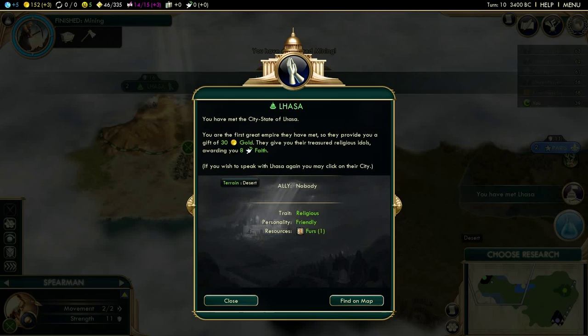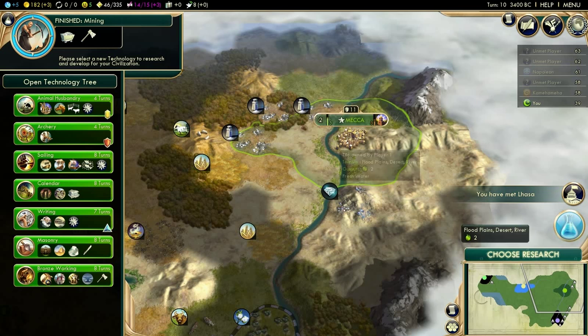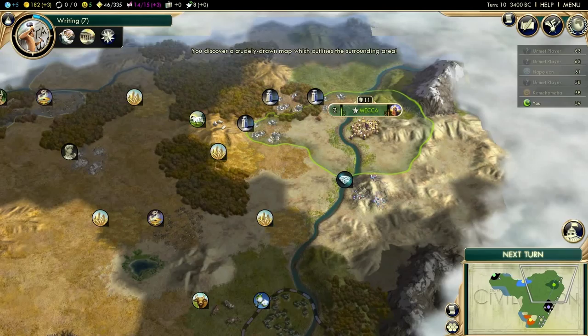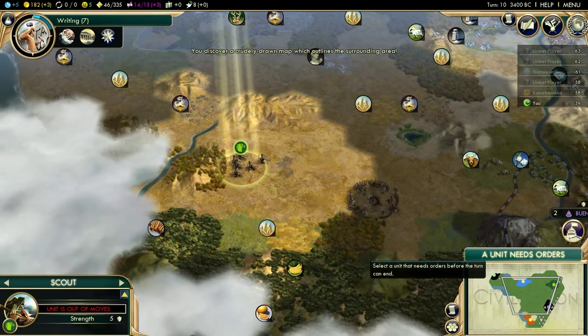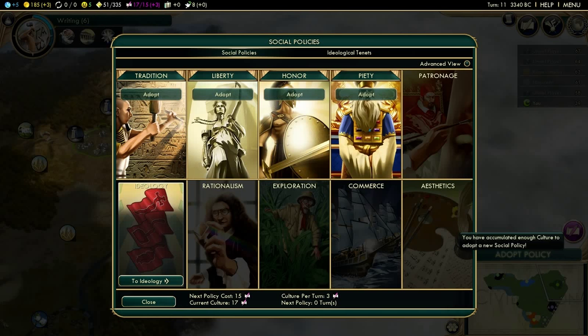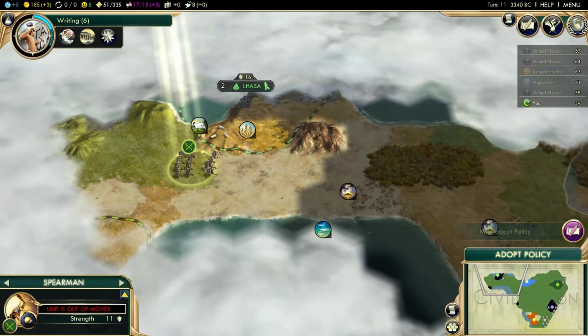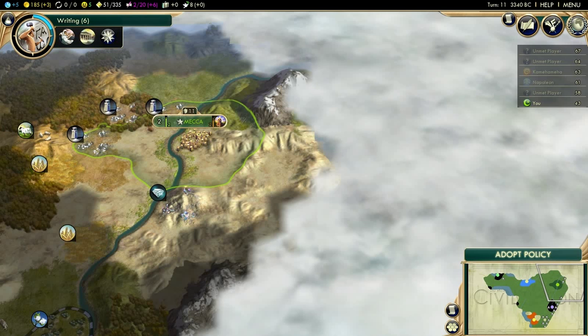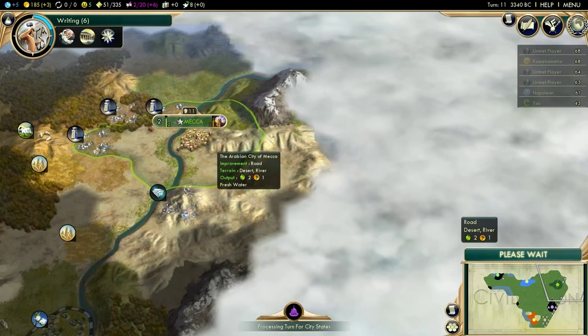Here's Lhasa, a religious city-state. On Immortal, going for early wonders pretty much just doesn't work — you can try, but the chances of getting the wonder are close to zero, so it's just a lot of wasted time. I'm going to go for an early library because on Immortal and Deity, you are behind by design. The computer will always be ahead of you, and your job is simply to catch up. If you neglect buildings like the library and the university, you're going to fall so far behind on tech you are just going to get eclipsed. Let's put a point in Tradition — that's going to give us three culture per turn combined with a monument, giving us a lot of early game policies really quickly.